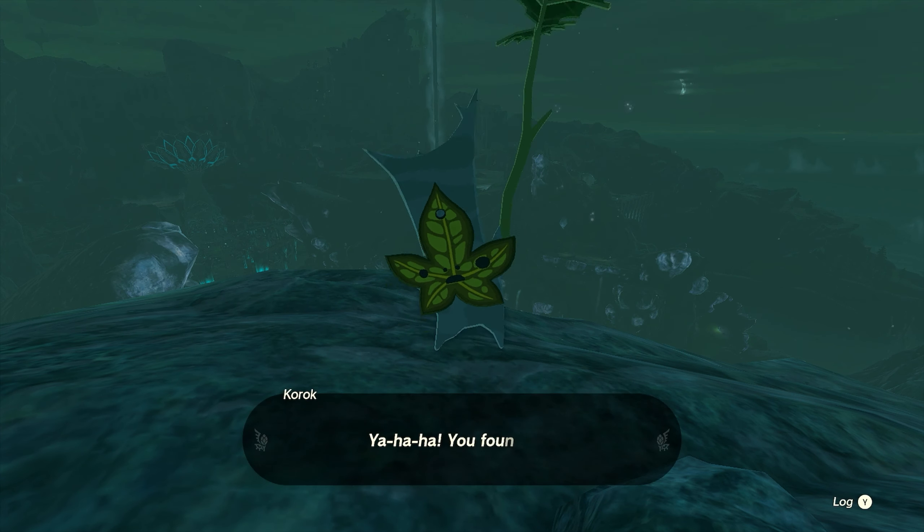For number seventeen, head over to the Rudo Mountain. We want to head up on top of this peak, and once you make it up here, you'll find a little wooden stump. All you need to do is jump off and land on the target without touching anything else. The Korok will appear and you'll get seed number seventeen.